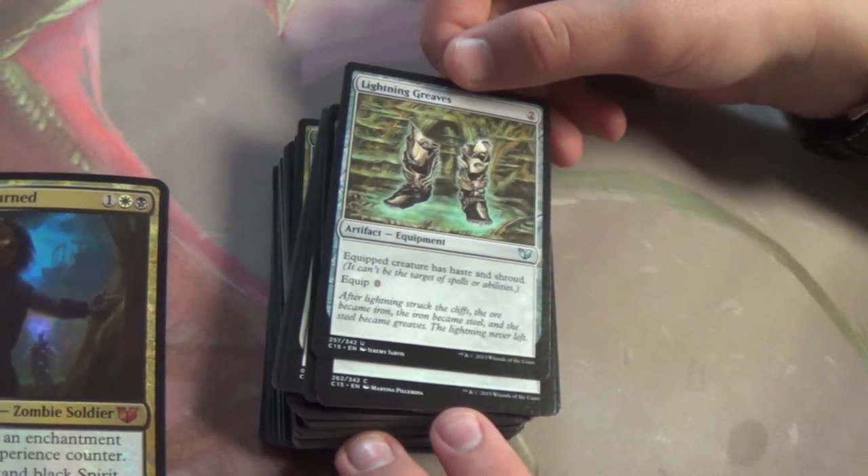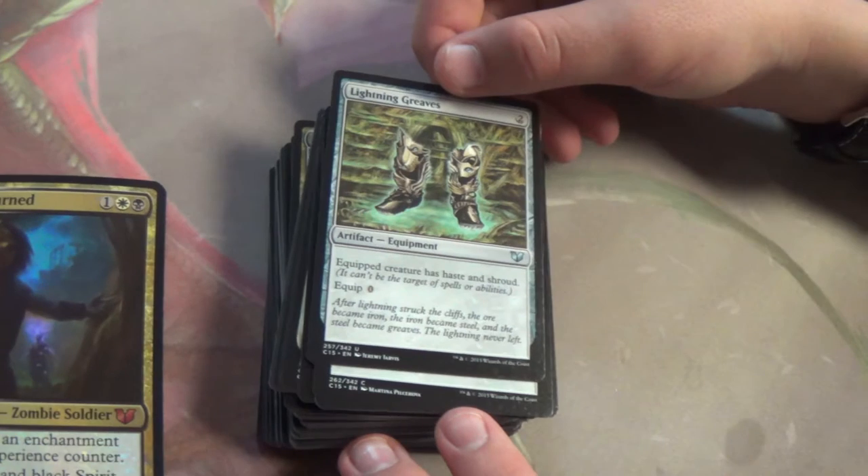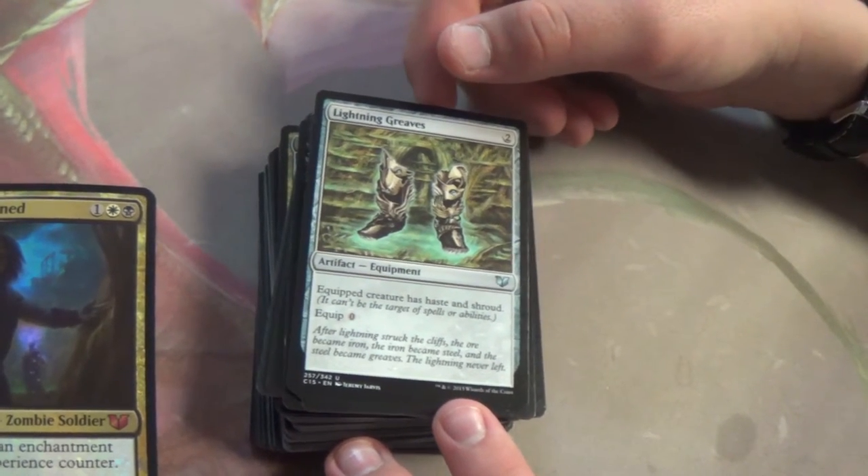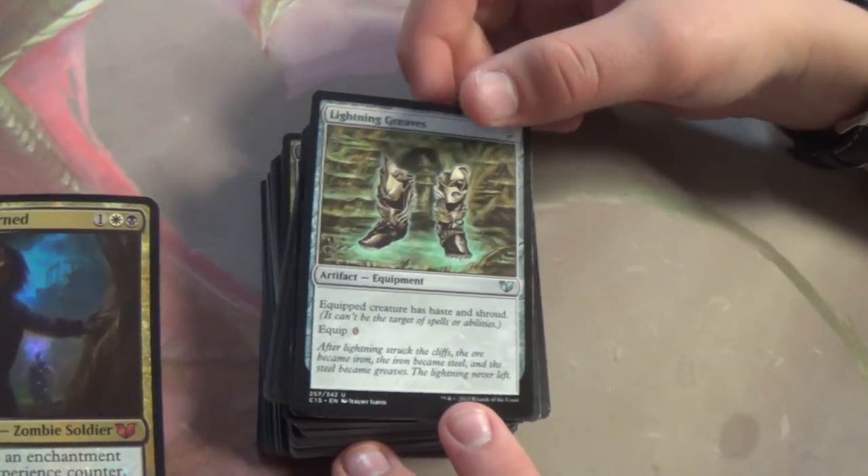Lightning Greaves — zero to equip, Haste and Shroud. Basically, you have your commander out, protect your commander on your turn. Good for all these reasons.